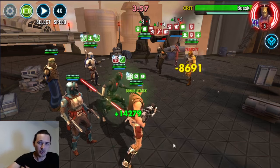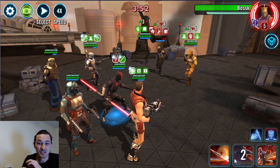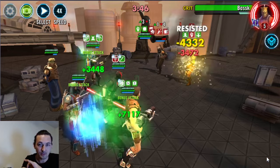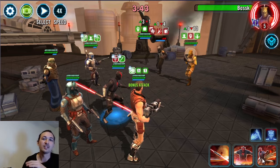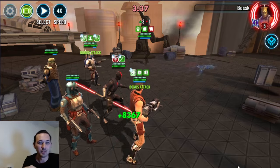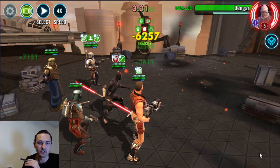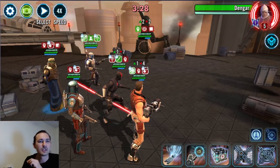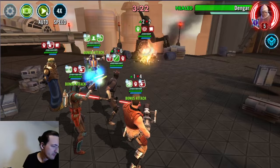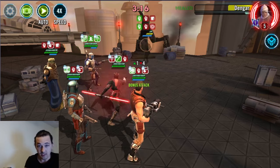You can see from that Maul encounter why I like even a Gear 12 or Gear 11 Malgus on defense. They weren't doing anything to me, but there was a little limitation in the damage I could do — which makes them a little less viable on offense, but still great on defense. It still requires a certain team to take them out. Next step is going to be Revan and Malak.